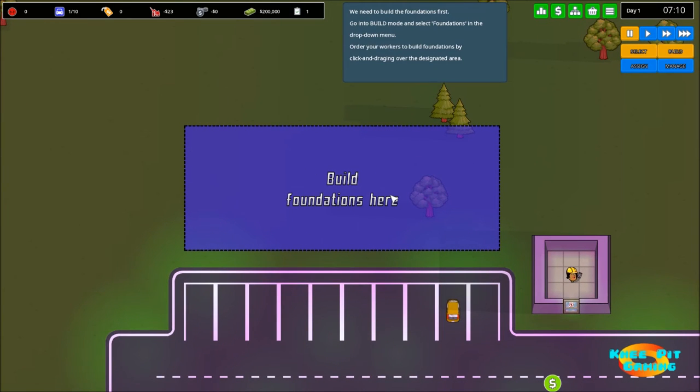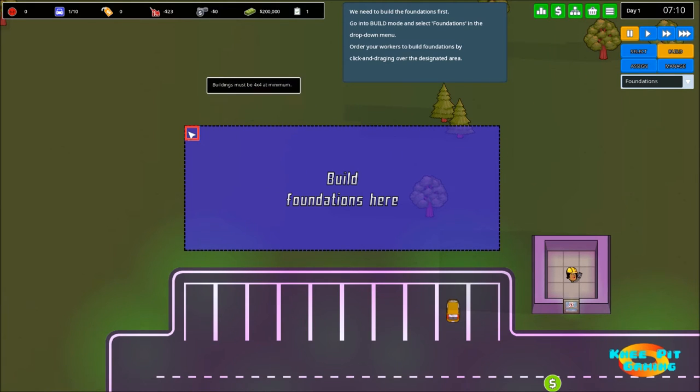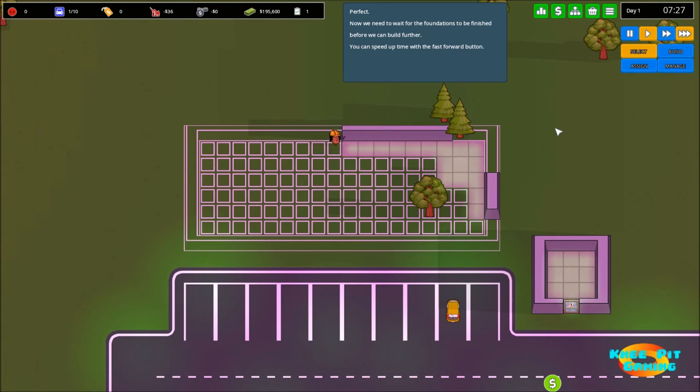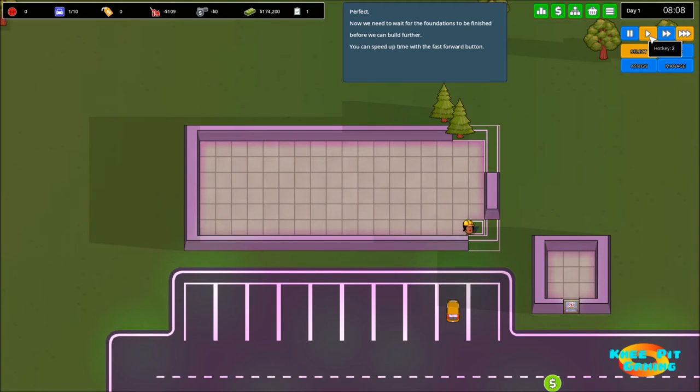The first thing the tutorial wants us to do is build a foundation — setting up our first building. It's already predetermined the size for us. We go to the build menu, under foundations, and left-click and drag to place it. Right now we're paused so builders aren't doing anything, but we have one on staff at all times. We chose fast builders in settings. The tutorial notes we don't need to wait for them — we can speed things up with fast forward. But I wanted to give you an idea of how long it takes at normal speed first, so let's let them complete.